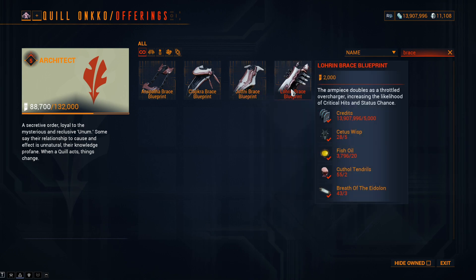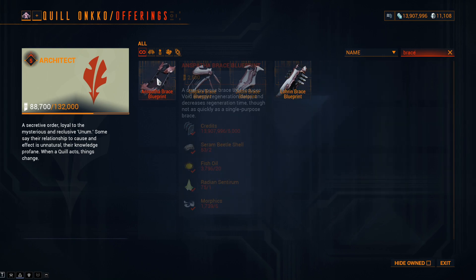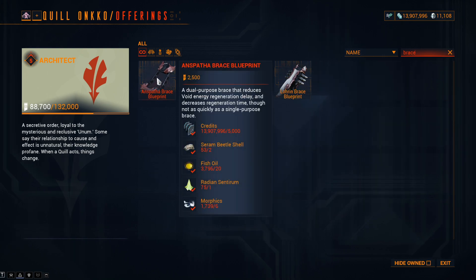For Lorin: standing cost reduced from 7,500 to 2,000; Fish Oil 35 to 20; Cathol Tendrils 3 to 2; Cetus Wisp 20 to 5; and Breath of the Eidolon 5 to 3. Lastly, the Anse Partha: standing cost reduced from 10,000 to 2,500; Morphix 10 to 6; Fish Oil 35 to 20; Ceram Beetle Shell 3 to 2; and Radiant Centrium reduced from 2 to 1.